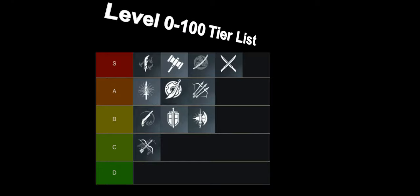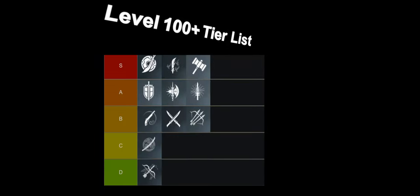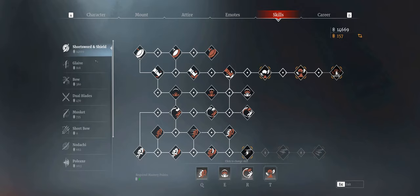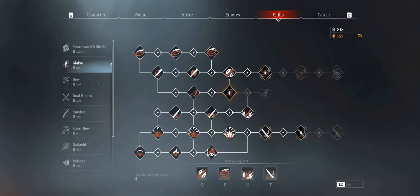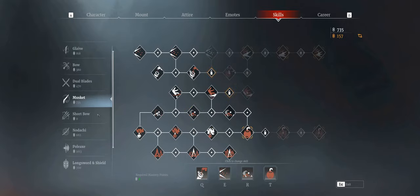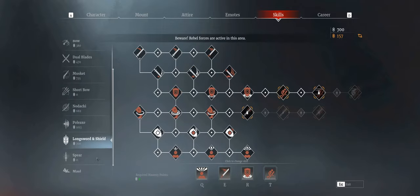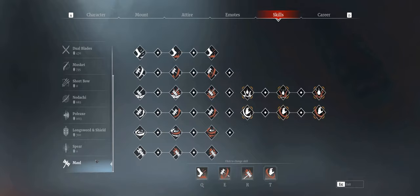That concludes all the weapon descriptions. To finish up the video, I have made a tier list of all the weapons for two different brackets: the first for when you are under level 100, and the second for level 100 plus and territory wars where you will face more heavily armored units. I'd be curious to hear what others think, so let me know if you agree with these tier lists or where you would rank the weapons. Lastly, I'll go through my skill pages so you can see what I have unlocked for each weapon. I really hope you enjoyed this video — if you made it all the way to this point, please like and subscribe for more videos like this, and comment down below what you think is the best weapon in Conqueror's Blade.